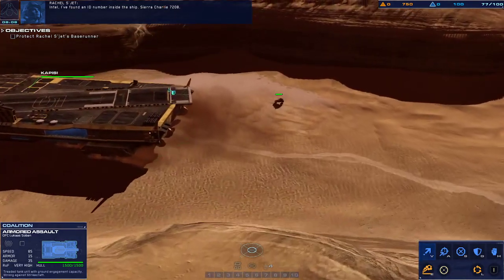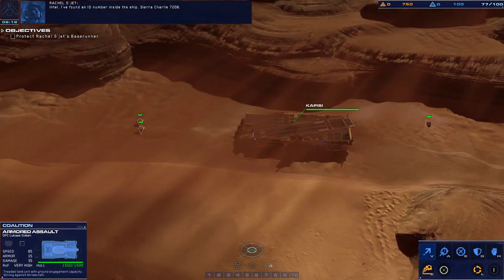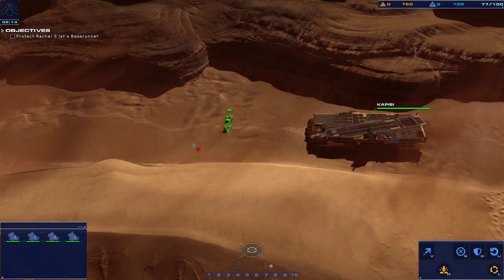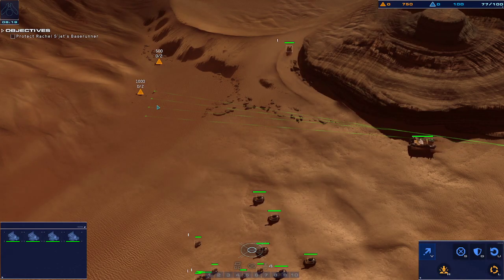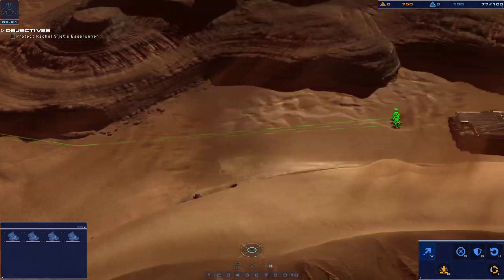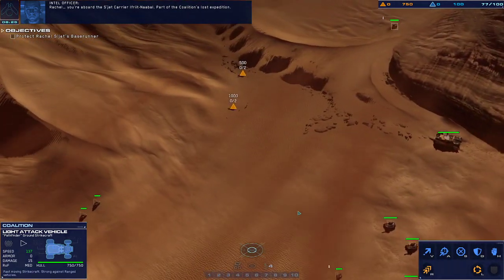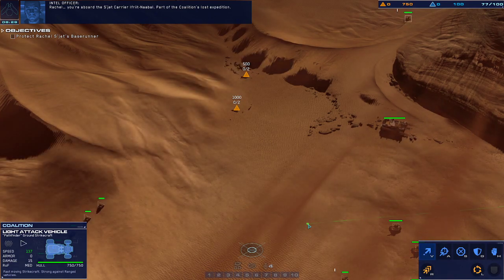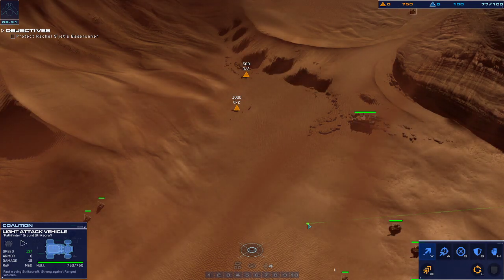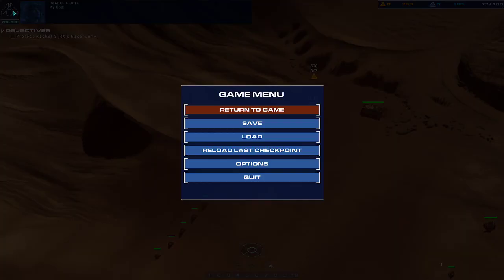Intel, I found an IP number inside the ship. Sierra, Charlie, 7208. System copy, running it through the computer. Stand by. Rachel, you're aboard the Sujet carrier Efreet Naval — part of the Coalition's lost expedition. This is... this is my brother's ship. Nated. Possible. Thank God.